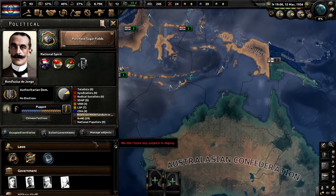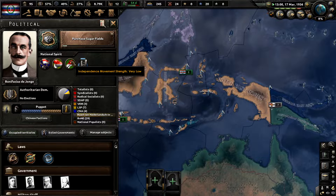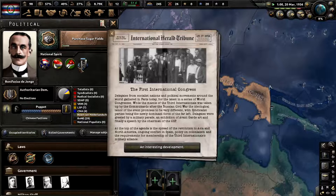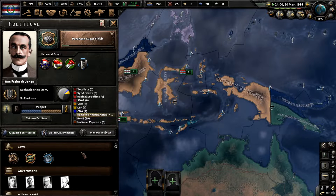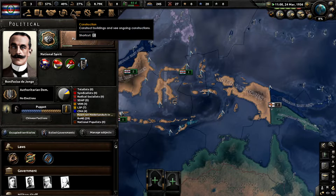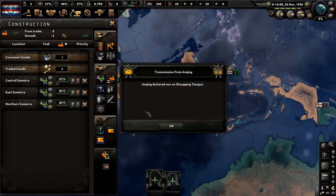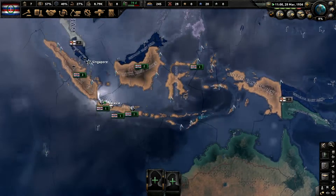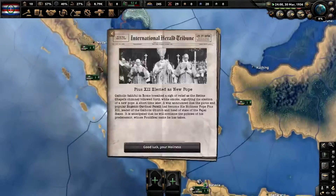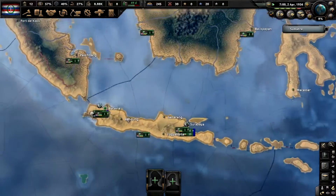Political power is getting close to 100. One thing we'll struggle with is political power at the starting point because every time these go up, we lose some political power. We'll go straight to civilian economy, so we now have two civilian factories producing stuff, which should be enough to get a military factory built before the revolution. These are of course being built up here because this is part of the land we will keep once the revolution starts.